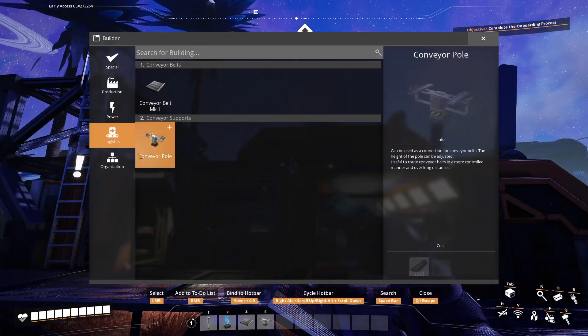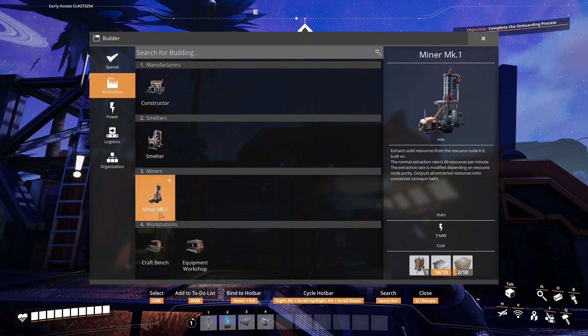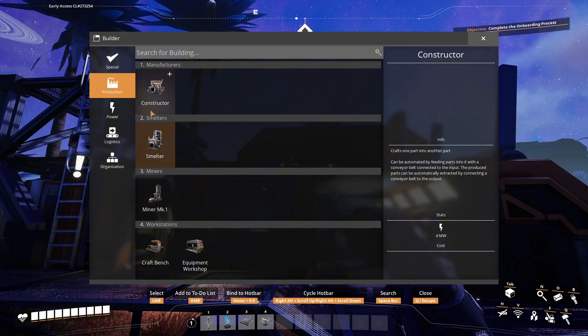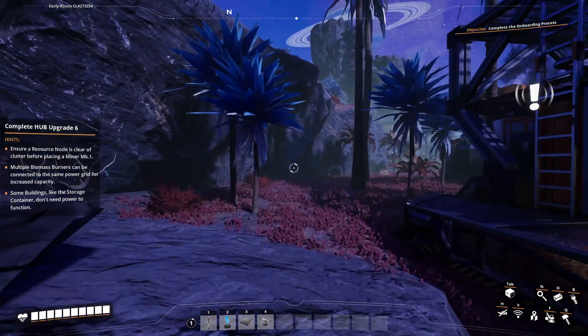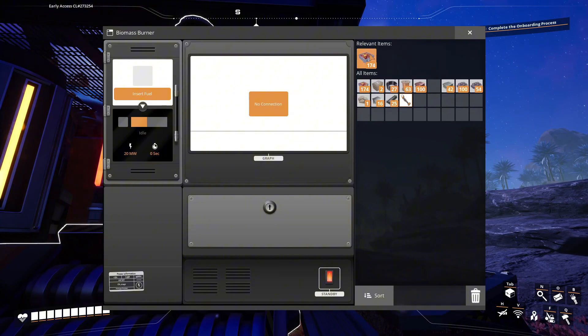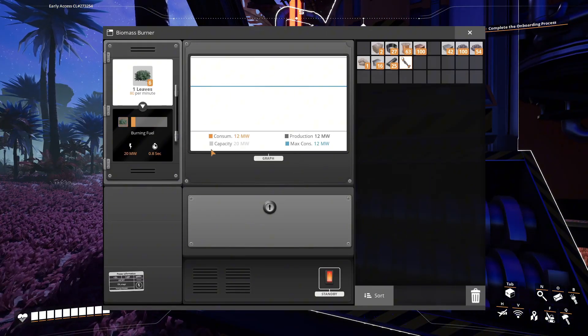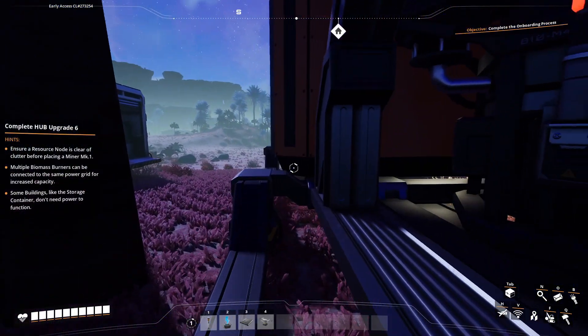What did we unlock this time? Storage container. The miner — that is big. And that's it. But almost even more importantly, it's the second generator, so we can make more power, because this is just about used up.